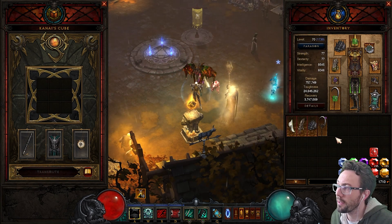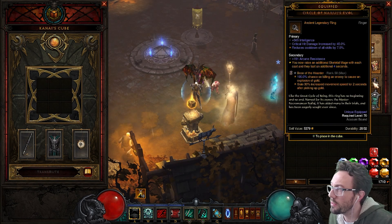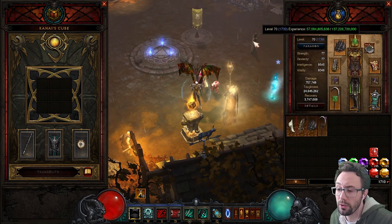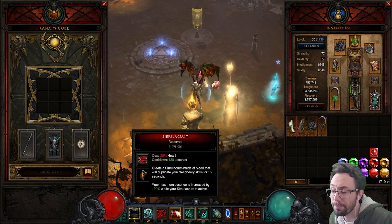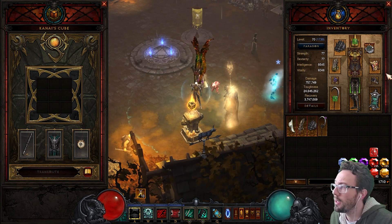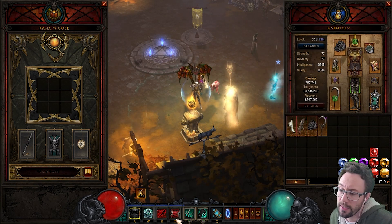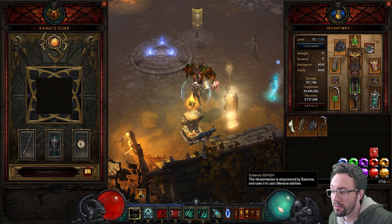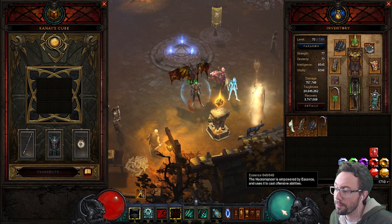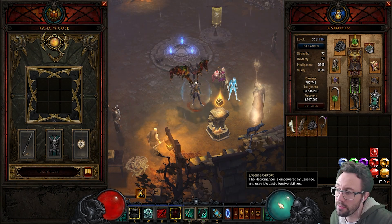We have Circle of Niluj'vol — we always need this, it gives us extra mages and they last longer. We also have Simulacrum, so we get four mages per cast because we get double from Sim and double from Circle. Reservoir gives us double the essence, so when we pop it our essence pool goes up to double — 660 is the max normally.